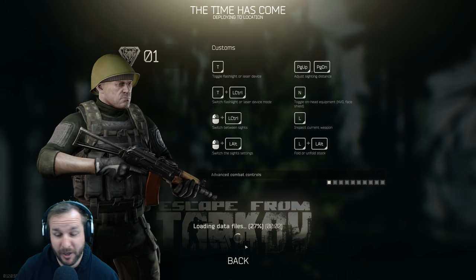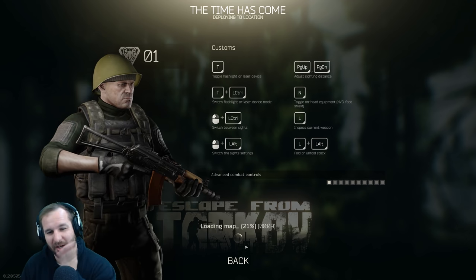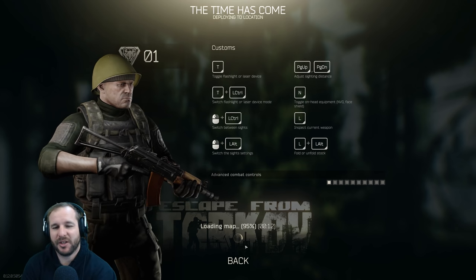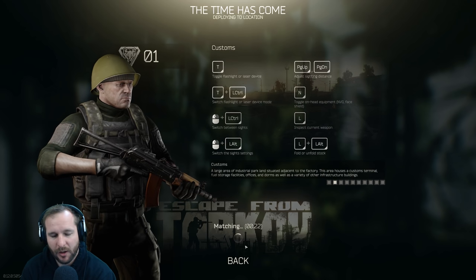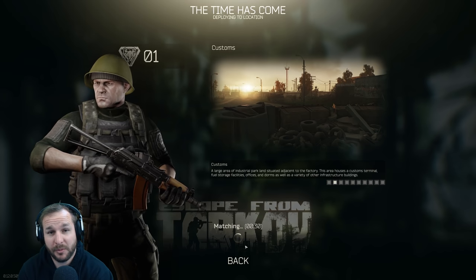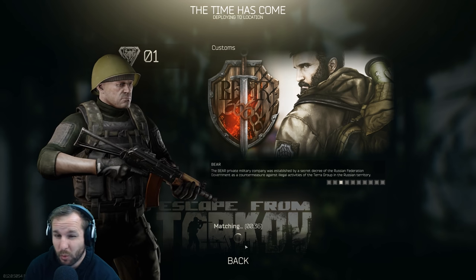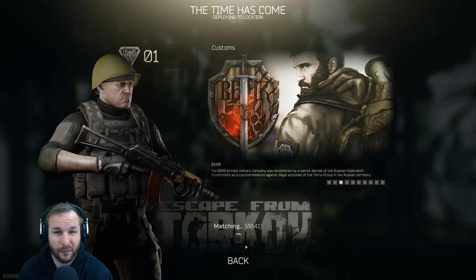For our first raid we're going to go through Customs. I made sure I insured all my items — I was actually thinking about going Interchange but I've decided against it, I want to go Customs. Mostly because I want to get those five scav kills. If I can get those five scav kills then we just need to get those MP-133 shotguns. While in Customs I'm going to be focused on getting to filing cabinets. I don't know how busy the server's going to be — it's a weekend so probably pretty busy.